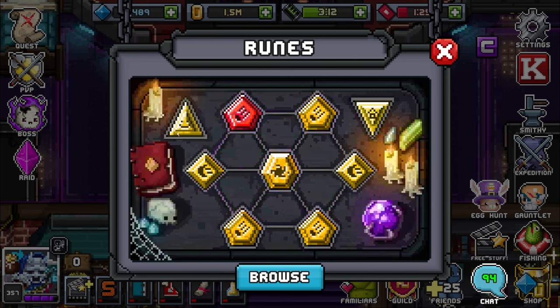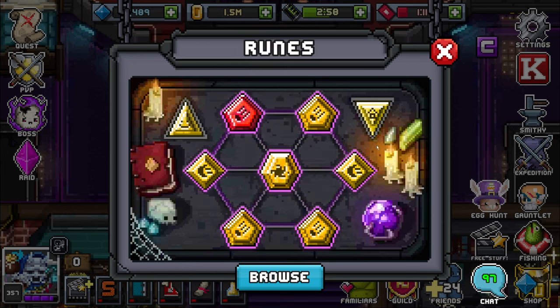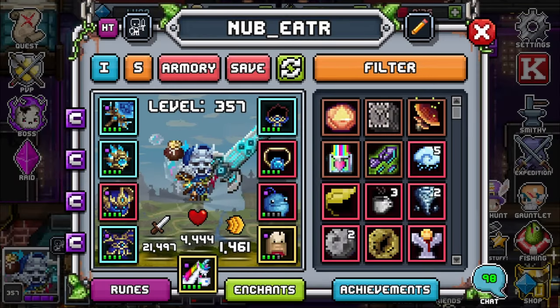For my runes, I'm pretty much just going to stack deflect on as many of them as I can. For my center rune, I'm going to use the Core rune — while below 25% health, heals received are 100% more effective. For my upwards triangle rune, I'll use the Wool rune — a 4% chance when you get hit to gain shielding equal to 10% of your current health. And for my downwards triangle, the Nonic rune — while at full health, gain 8% damage reduction.